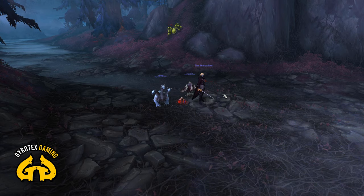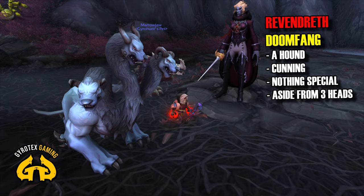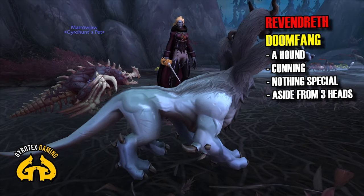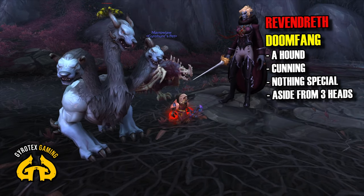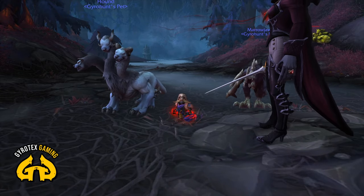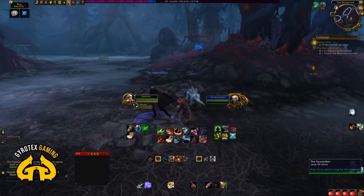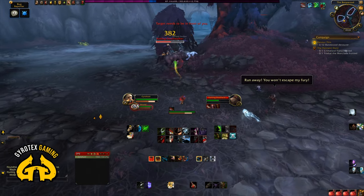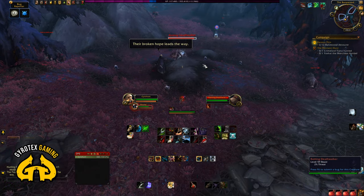Finally, finishing the main lineup of 15 magical beasts, I'm going to tell you about the Doomfangs. Doomfangs are hounds — three-headed hounds. That's the only unique thing about them. We've seen them somewhere before, I think in a Helya Raid in Legion. But in Shadowlands, you can find them in Revendreth. A slightly disappointing thing is that, once again, they're cunning and just slowing down enemies — nothing special. If they've given them three heads and made them look so exotic, I think they should have given them at least something unique. I will not be taming one, but it is probably a look for someone.